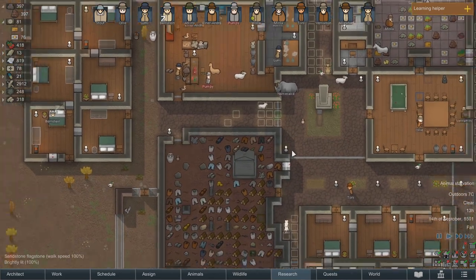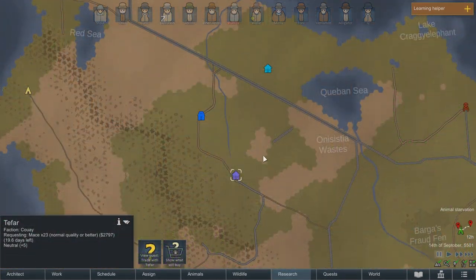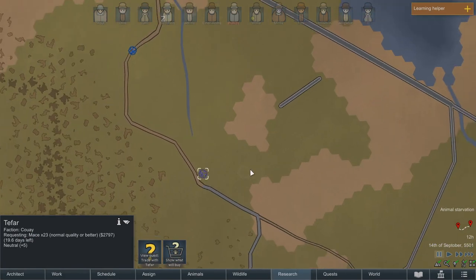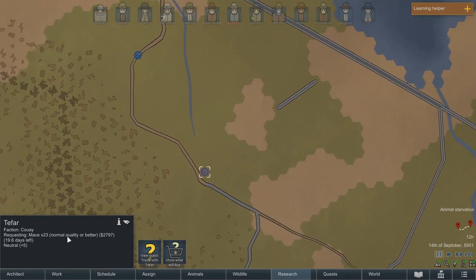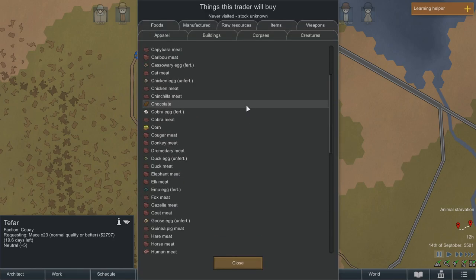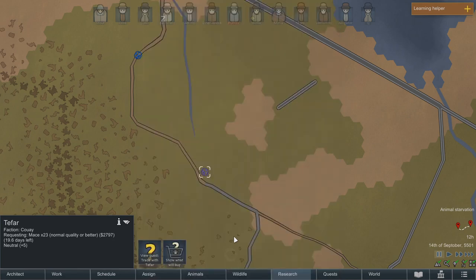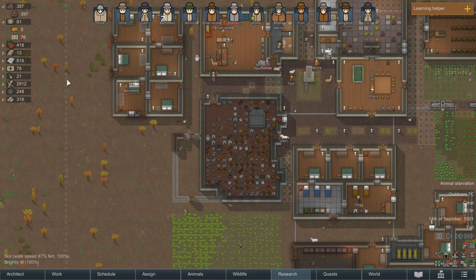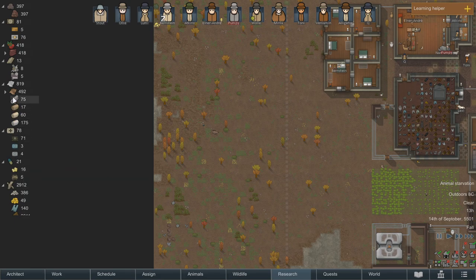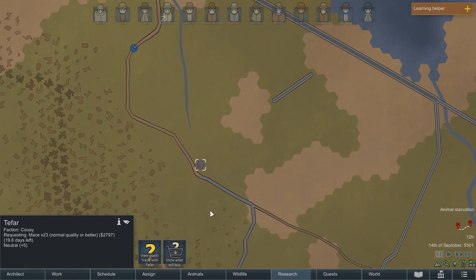Oh, we do have 23 normal quality ones now — that's good. So we can try that quest, actually. Let's give that a shot then. Right, so we're heading to Teyfar. We need to bring 23 normal quality or better maces. Let me just check what we've got a lot of first. We don't really have a lot of anything I'd be willing to part with at the moment. I guess we'll just bring the maces and the silver that we have.